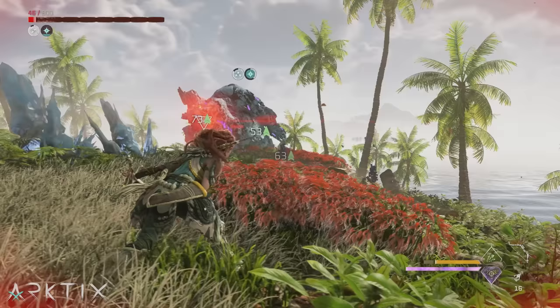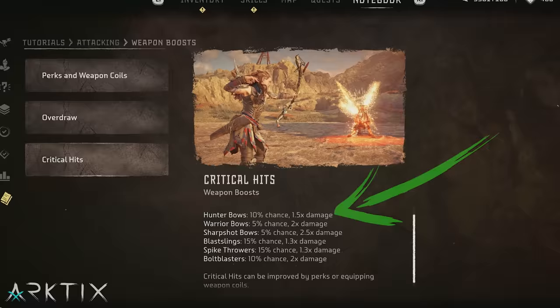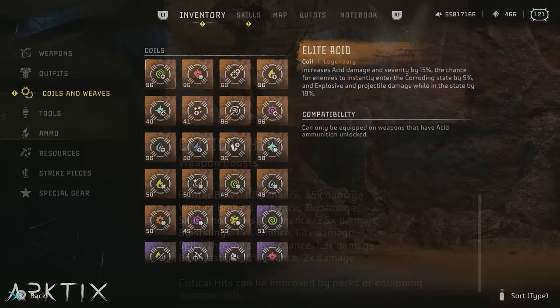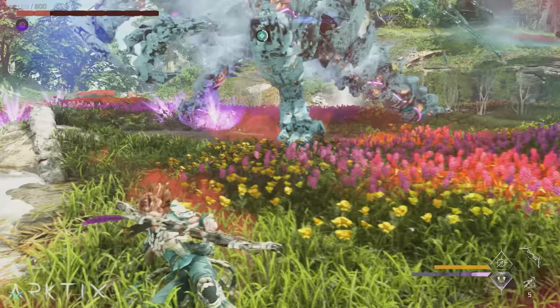Loading up on a full set of the new elite crit coils also works well for high impact damage on a hunter bow. However, the original purple crit chance coils aren't very good for this, because hunter bows only crit for 50% extra damage, which is less than the 75% you get from a full set of 15% coils.